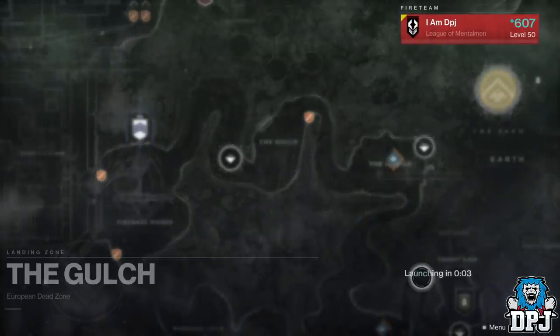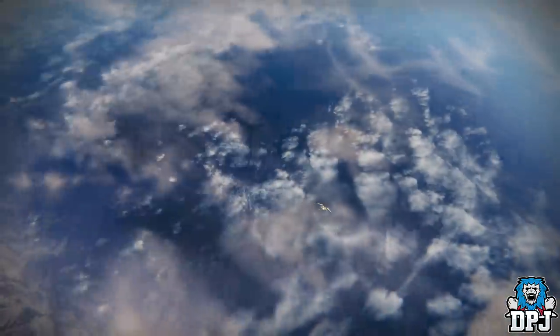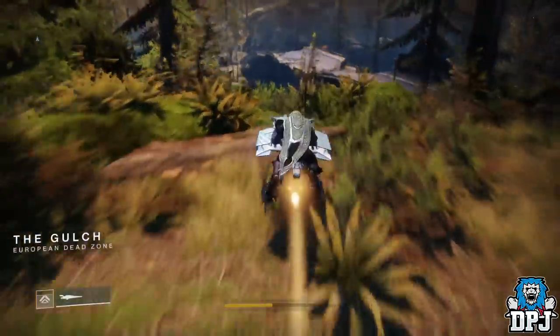This is the route I took. If you haven't done these quest steps yet, you still might be able to go here and find where this exotic quest is located. So load up the EDZ and travel to the Sludge area. Once you are spawned in, follow the route I take to the forge.